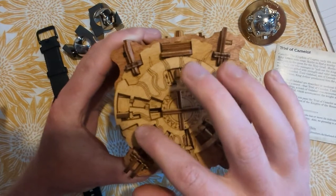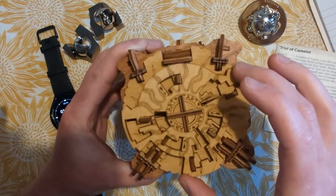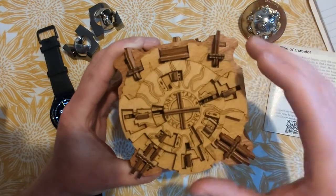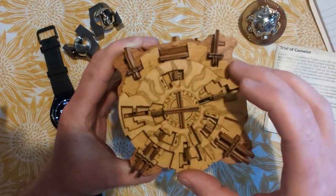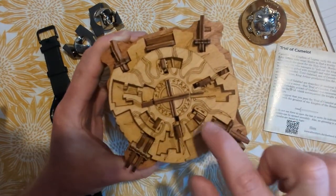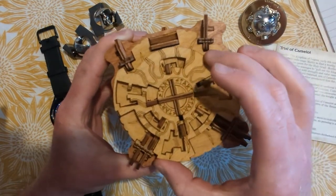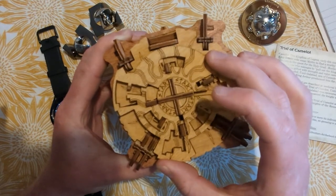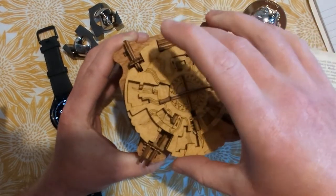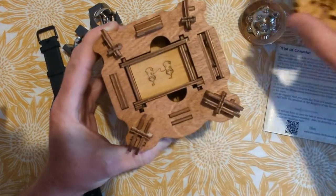So obviously we're going to start here. It looks like all these little pieces here move. We have arrows pointing towards the centre of the circle. We've moved that one out, and now we can push these three in just like that. I'm guessing we should be able to open this – and here we go. So we're off to a good start.